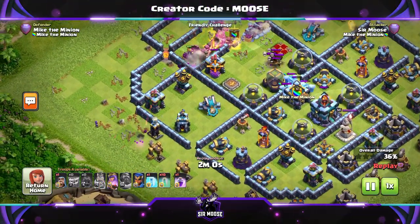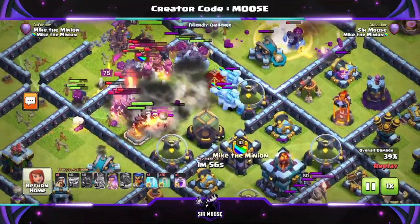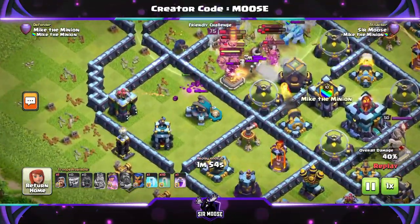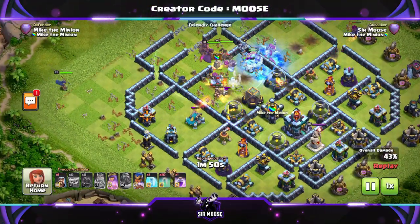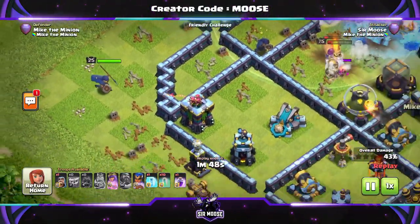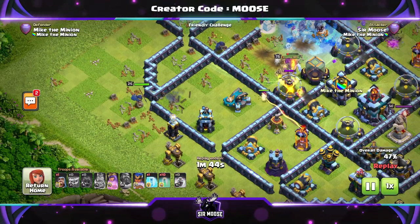There's just one wizard — William the Wizard — and he's just been taken out by a tesla. You can use some of the invisibility spells to help out your main troops in the center of the base, but we're going to try and keep most of them for the Royal Champion. I'm sending her in on the left-hand side.